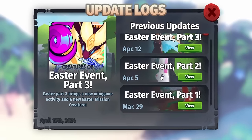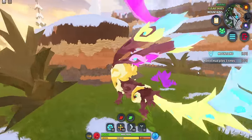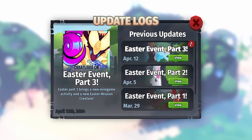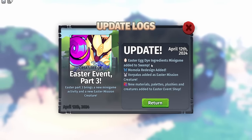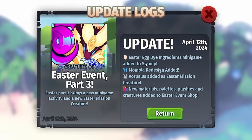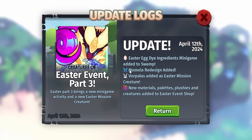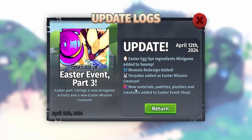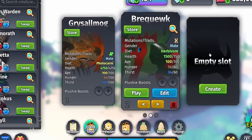Creatures of Scenario has updated and in this video we're going to be obtaining the brand new Easter boss creature and checking out the new update. They have added update logs so you can now check previous and recent updates. This update added an Easter egg dye ingredient minigame to the swamp, a Momola redesign, the new creature Vorpolis added as an Easter mission creature, and new materials, palettes, plushies, and creatures added to the Easter event shop.